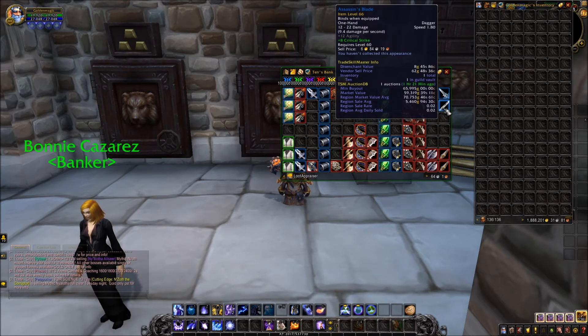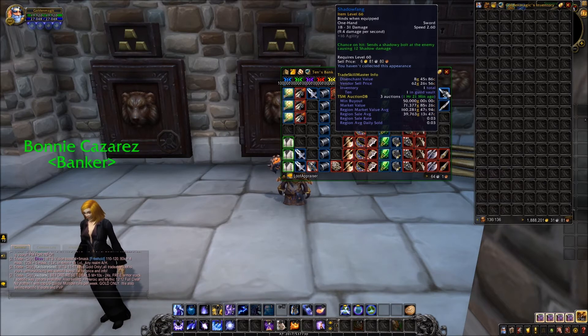I used to always get Assassin's Blades before level matching was introduced. I remember doing 10 runs and getting two or three of them — they were cheaper then. Now they're more rare so the price went up. And here I also got a Shadow Fang — the sword you actually want from Shadowfang Keep.